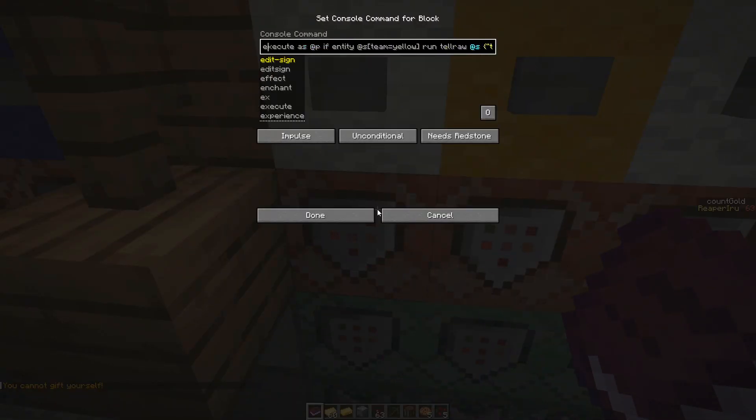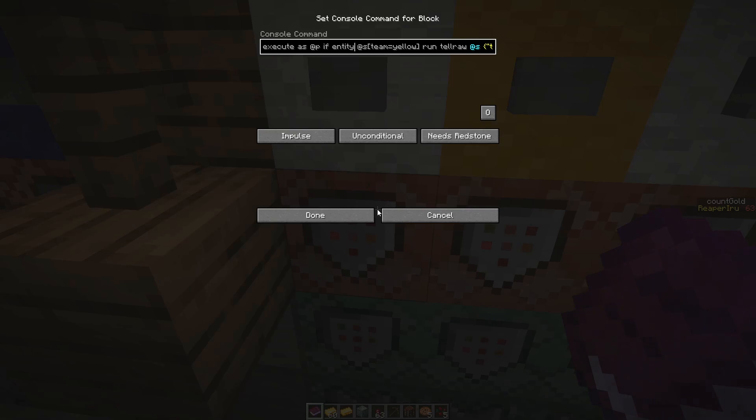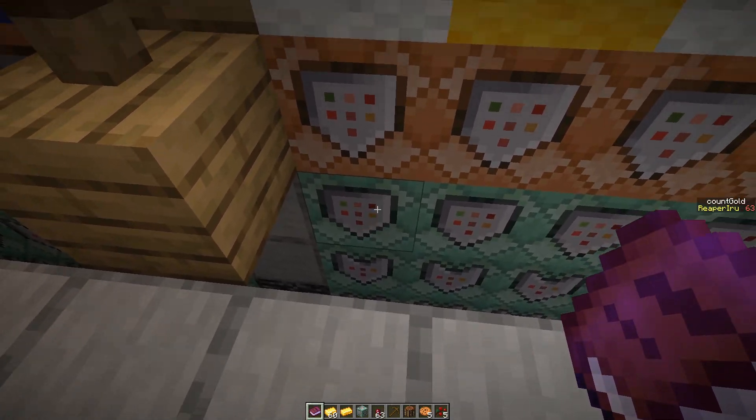Why was this important? Here I can't hand it in — you cannot give to yourself. Simply put: execute at player, if entity is team yellow, run 'tell role'. And again we check it's the executing player — the player closest — and only then we check if that player has team yellow.